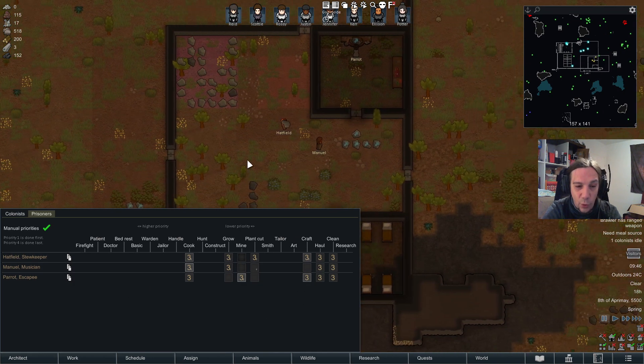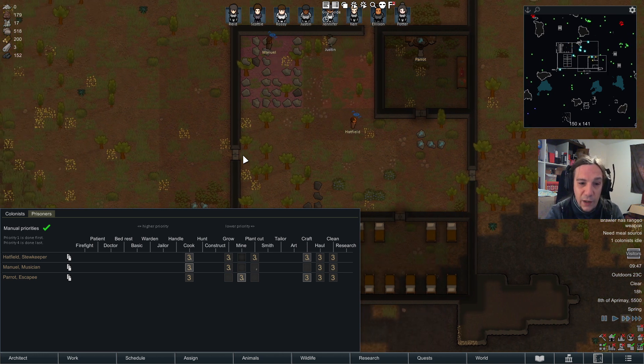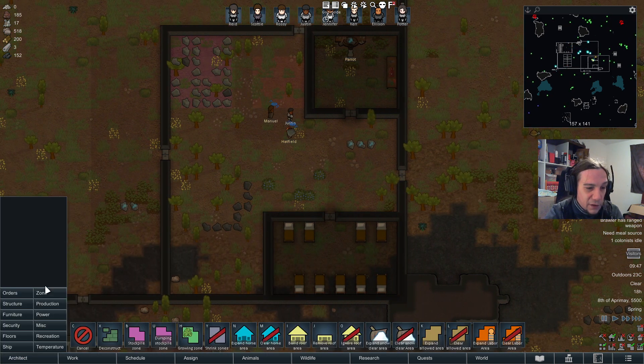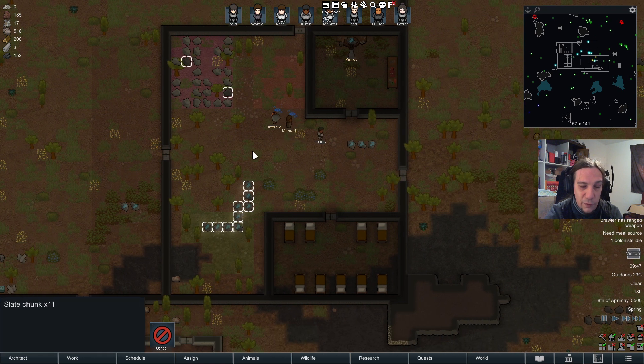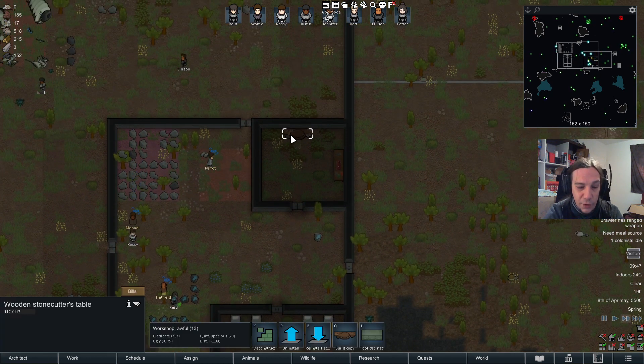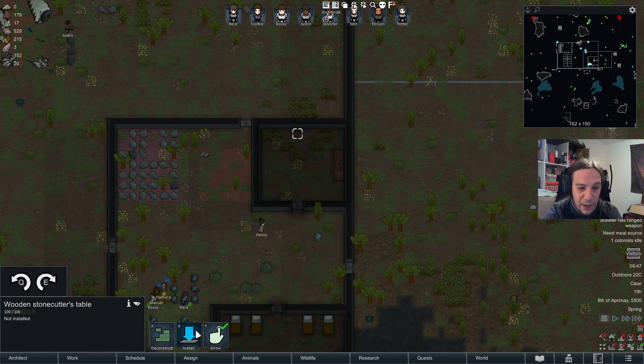Your prisoners are only limited to the jobs listed in the Prisoners tab. Therefore you have to set up an enclosure that features those jobs for them, or otherwise they won't be doing anything. This way it's quite easy to create a little prison colony inside your colony where your folks are able to do their own thing.